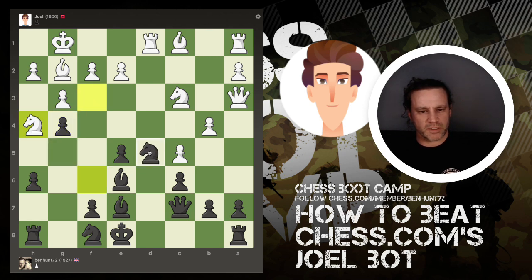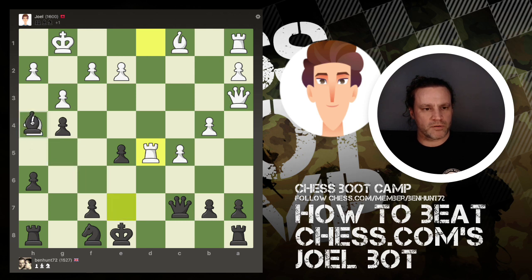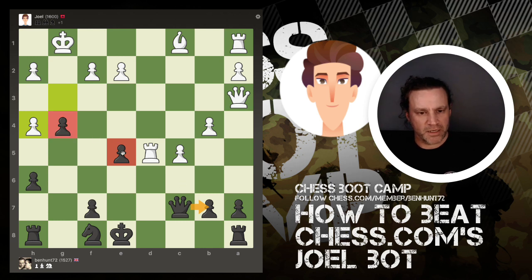Now if I move this knight, it's defended twice but attacked three times. He does have a free pawn there. I've lost a pawn in that, but this will make a mess of his structure. So now we need to take stock — what's undefended? That's defended, that's defended, that's defended by the king, that's undefended. One idea is just to push these pawns up. I could play my knight here to defend that pawn. That looks pretty good.